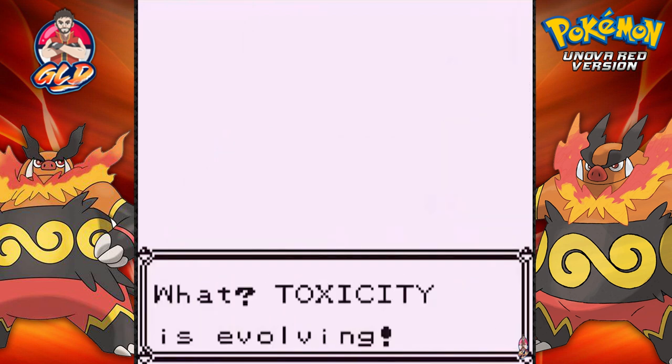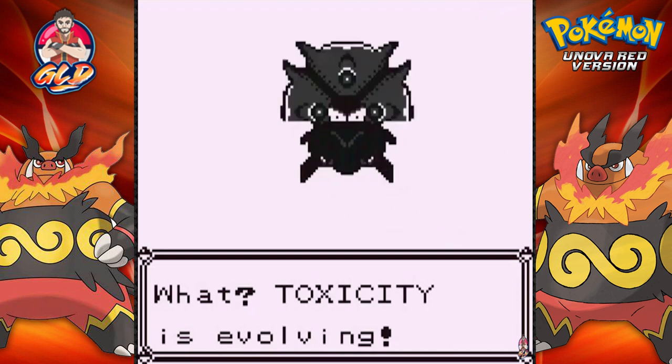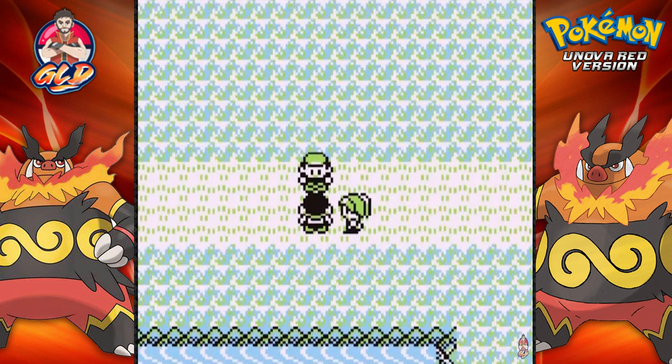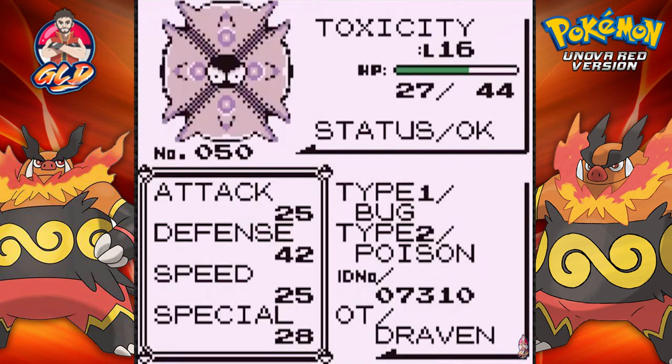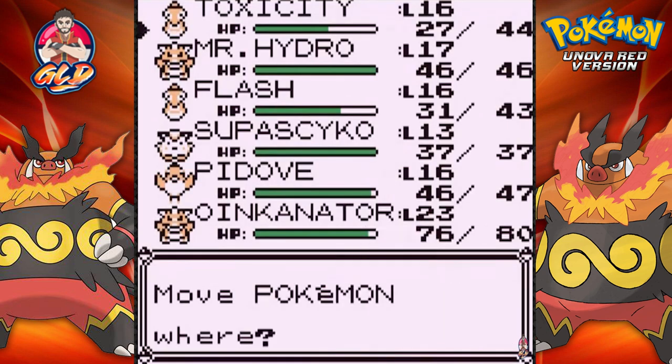Toxicity is finally evolving — oh yes, it's about damn time! Oh god, it's like digivolving, I can see its eyes! There it is — a Whirlipede, a pretty wild looking Pokemon! Let's take a look: Whirlipede's defense goes all the way up to 42 points and we're that close to getting a Scolipede. That's our first evolution in quite some time. Let's switch out to Super Psycho.